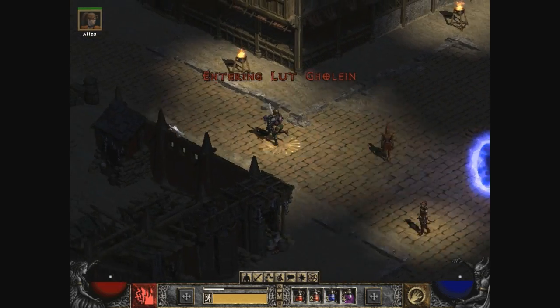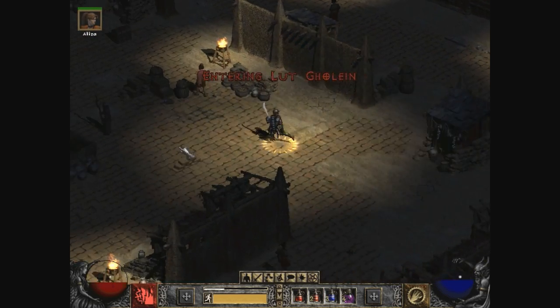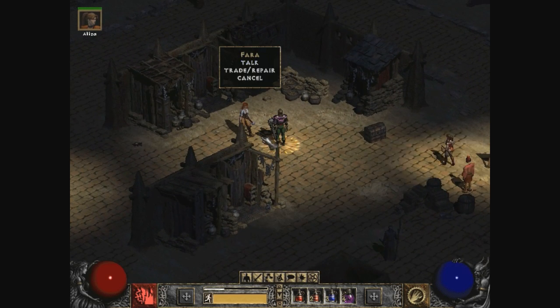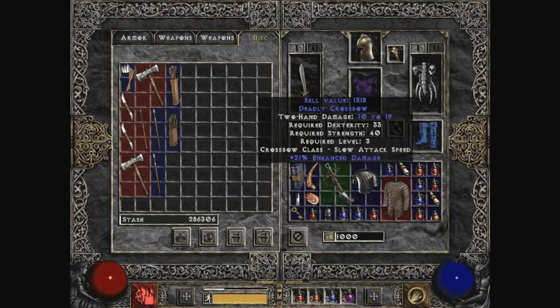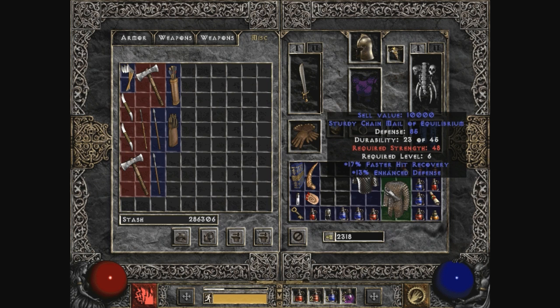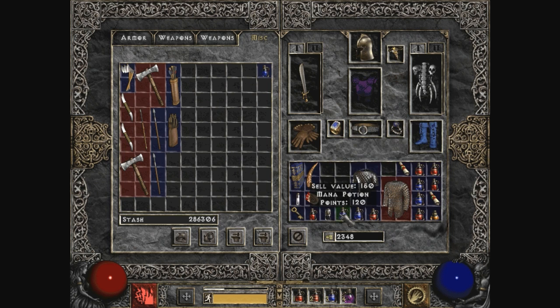Let's see Deckard. Let's see Pharah. Pretty average crossbow - that is something worth keeping. Required strength of 48. I don't even know what my strength is, actually.